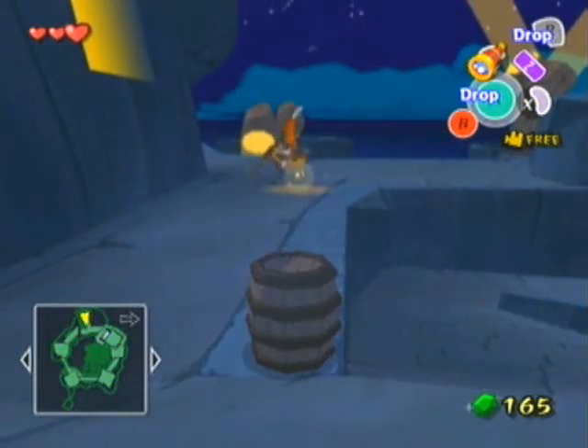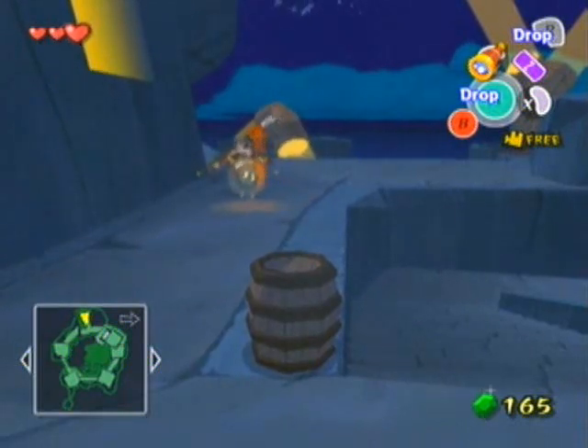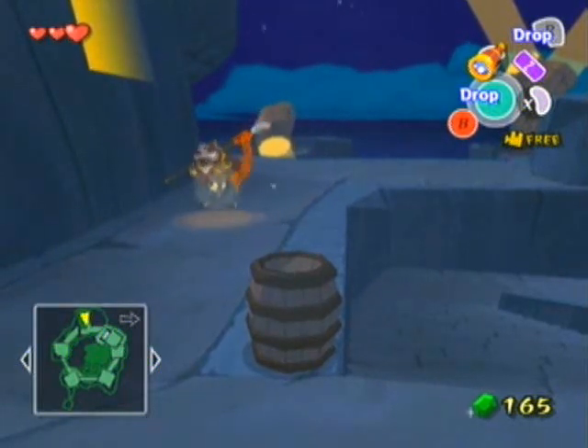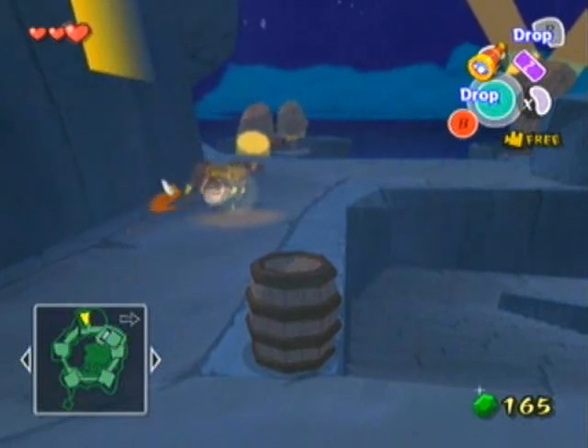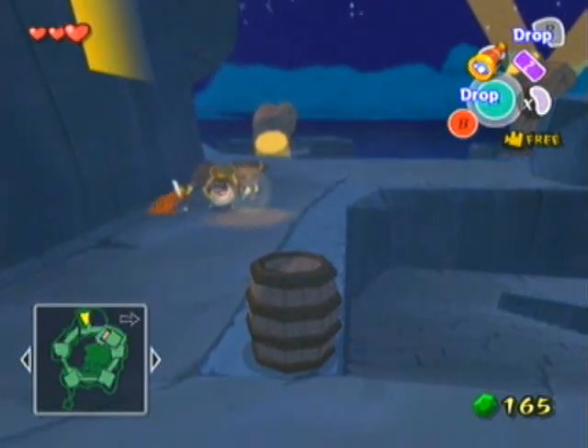Hello everyone, ArgonMatrix here. Welcome to episode 5 of Let's Play The Wind Waker. Last time we left off in a very precarious situation with this stupid moblin who walks in a P pattern — the letter P, I mean, of course.